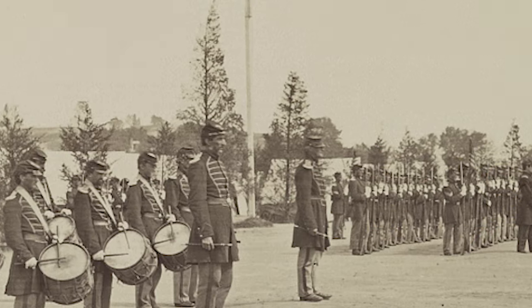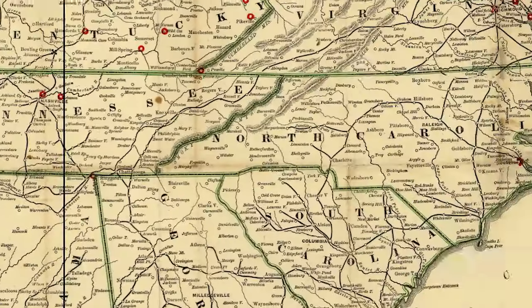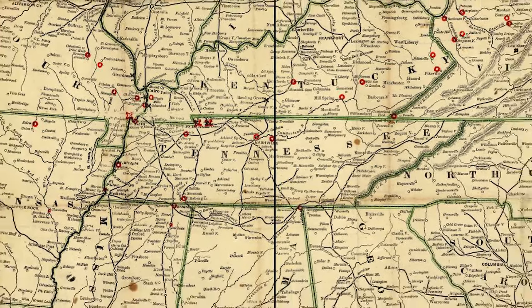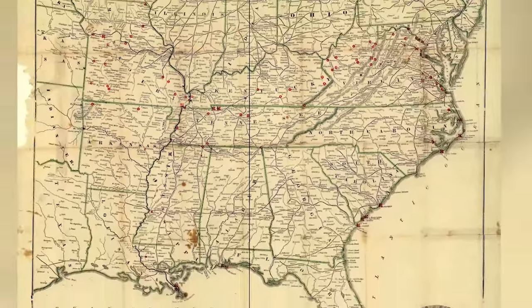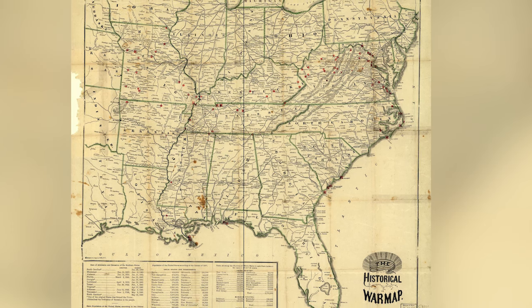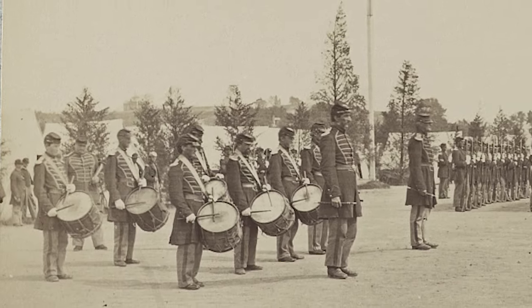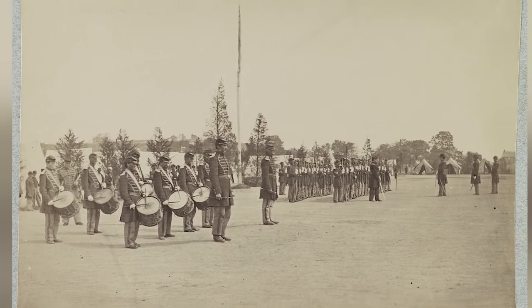Lincoln's call for troops caused four more states — Virginia, Arkansas, North Carolina, and Tennessee — who were sympathetic to the notion of secession to also leave the Union. With 11 states already out and the loyalty of several more coming into question, President Lincoln hoped to quickly march an army south and defeat the Confederacy before the crisis escalated.